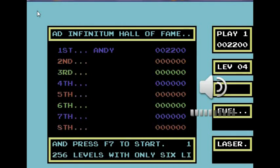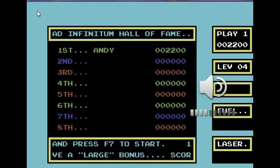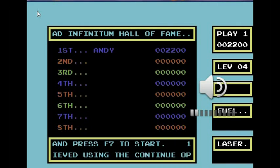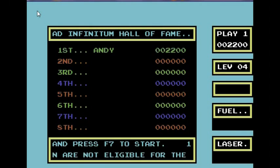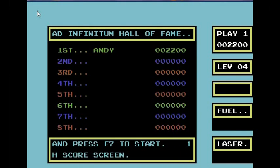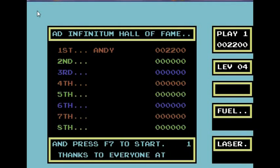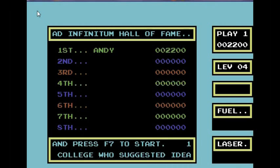We're looking at a game on the Commodore 64 called Ad Infinitum. The first thing that strikes me is the Star Wars theme — I haven't got a clue why it's playing. It's not licensed by Star Wars at all, so I'm not sure how they got away with that for copyright reasons. This game came out in 1984, I believe.